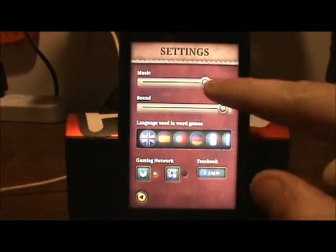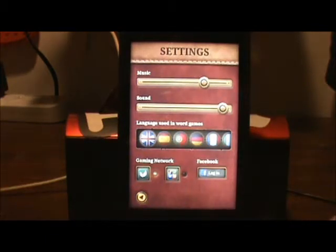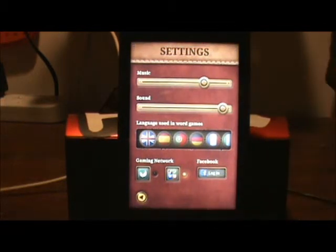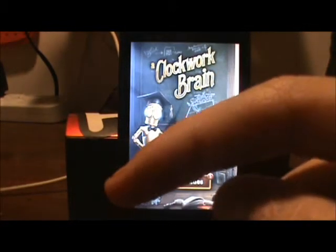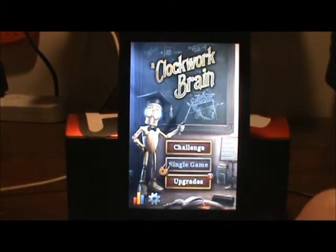In settings we can check the music volume, the sound volume, what language we're using, and which gaming network. You can also log into Facebook to post your scores. Thanks for watching — go ahead and pick up Clockwork Brain in the App Store. Be sure to hit that like button and subscribe up there at the top to keep up with my other reviews. Thanks for watching, you guys have a good day.